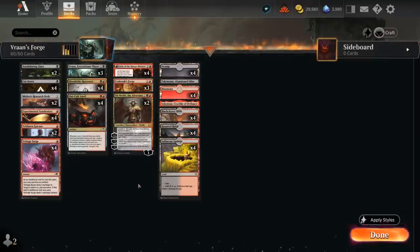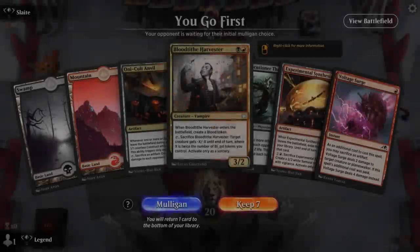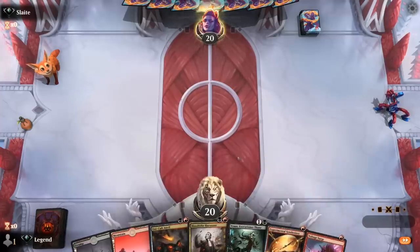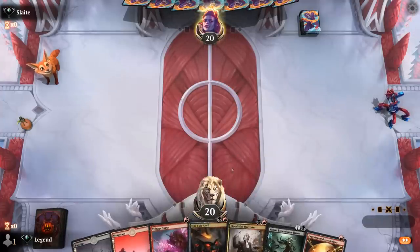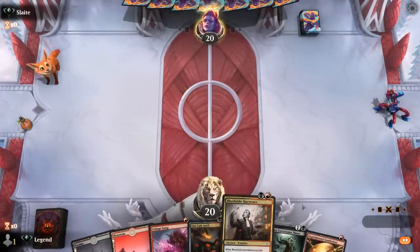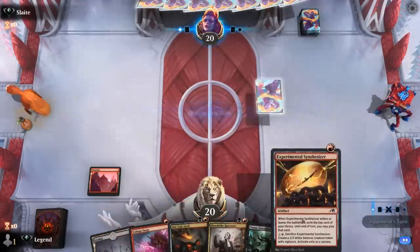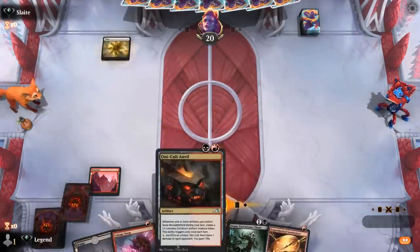So that's our deck — now let's jump into some games and see how the deck does. We're on the play and our hand seems fine. We've got a bit of removal, our Anvil to start draining, Harvester to kickstart the Anvil with a Blood Token, Synthesizer for card advantage, and Vran which is also very good with Anvil.